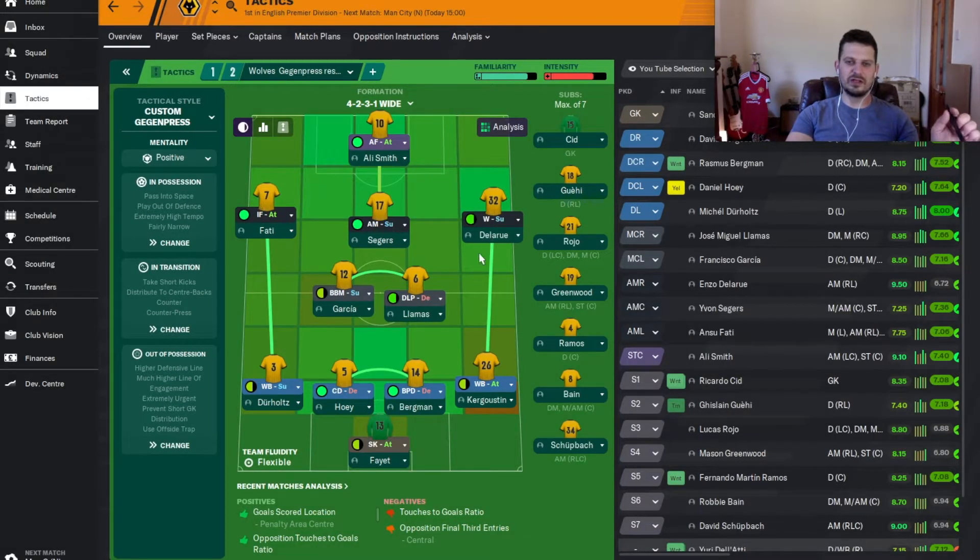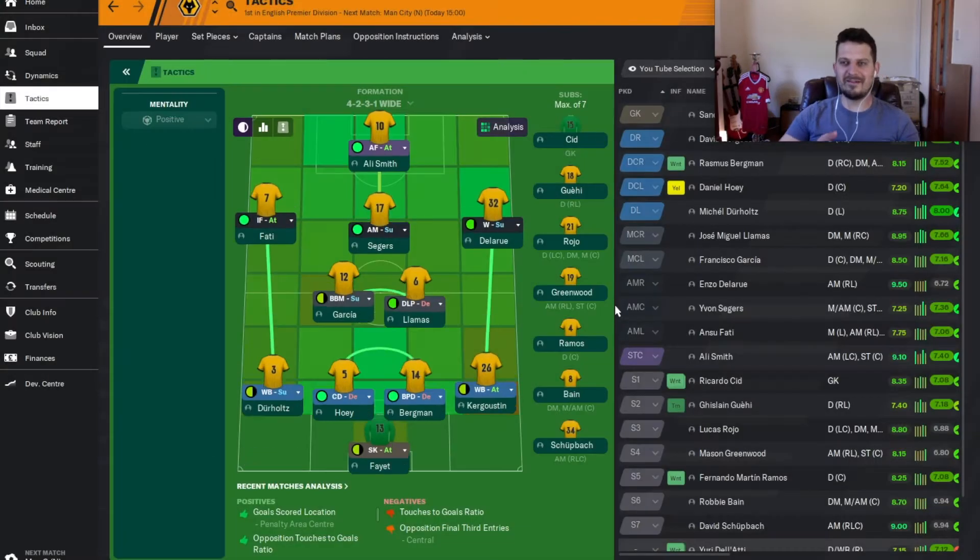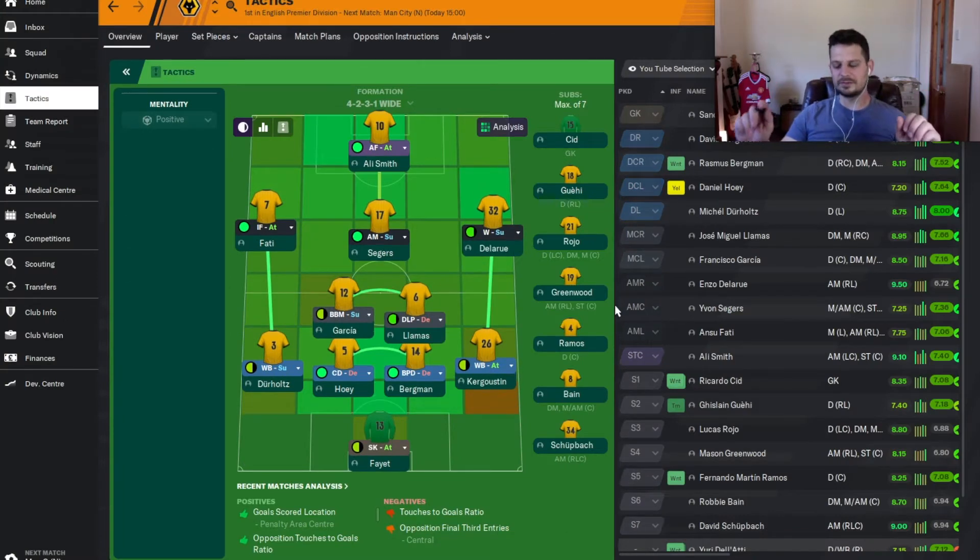Fatty is the inside forward on the left. Delarue on the right — I can never pronounce his name. Ali Smith up front. It's FA Cup Final, it's Wembley. Here we go, we are ready for another trophy.